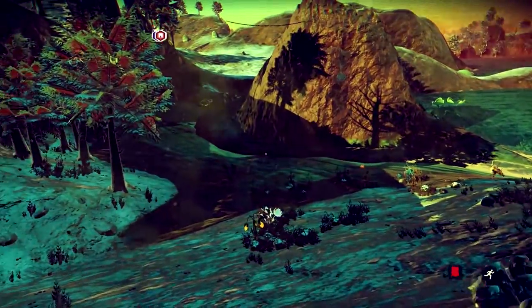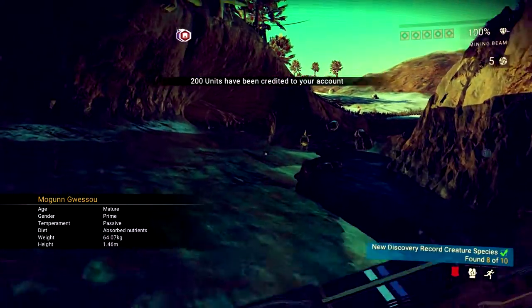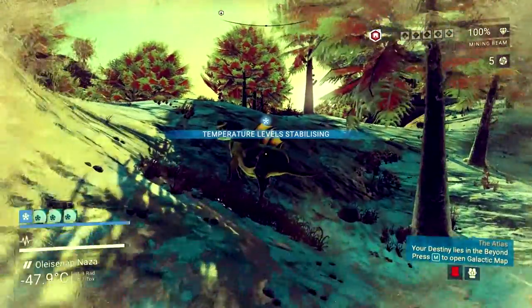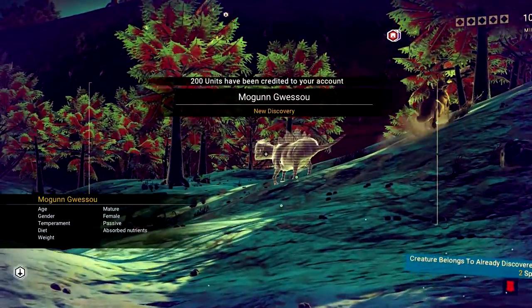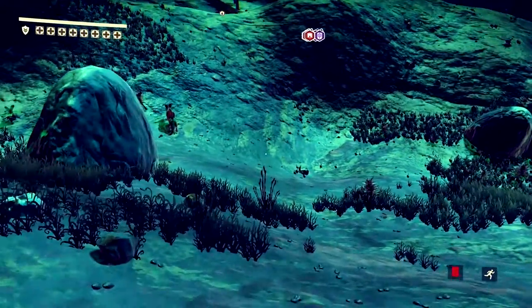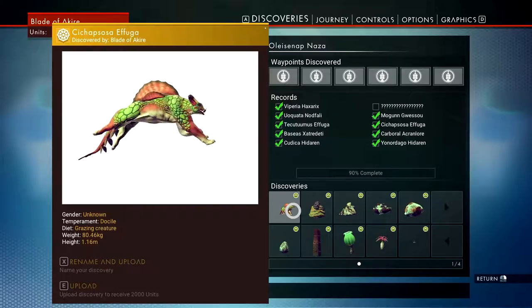Is there anything? Red dot — let's go and check that out. It's a shield isn't it? What have we got here? Mogan Gwesu. It's passive. Ugly sucker. We've got another red dot here — oh, it's another one of those Mogan Gwesus. We've only got two to find. Oh, here's a new one — I haven't seen one of these before. Chis-chap-so-e-fuga.